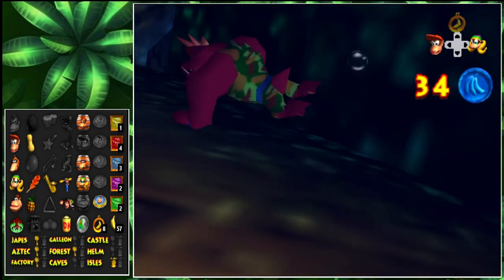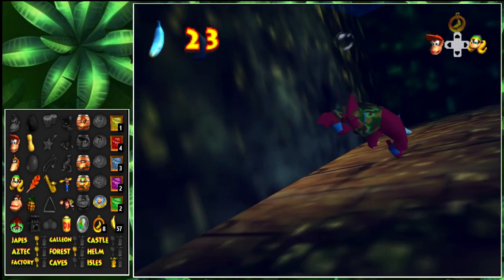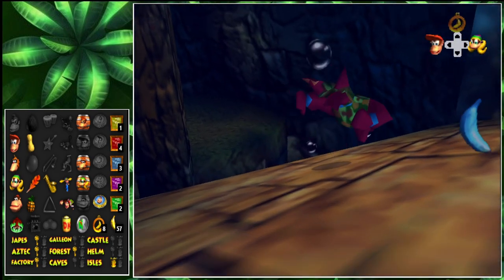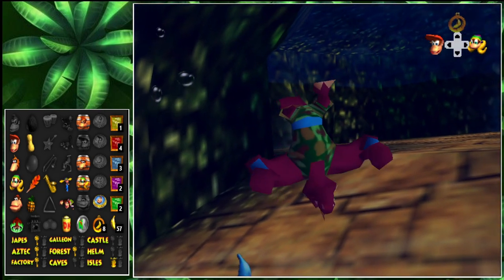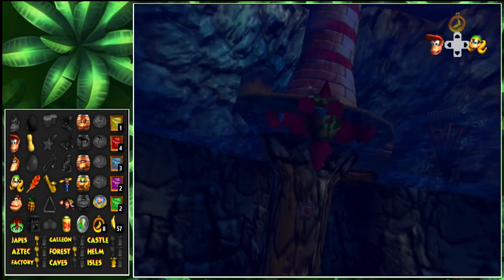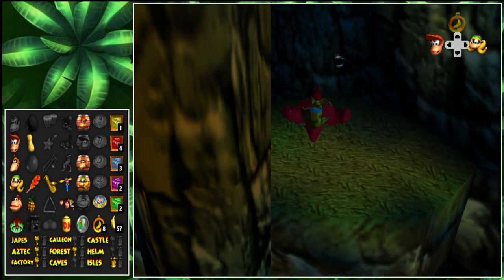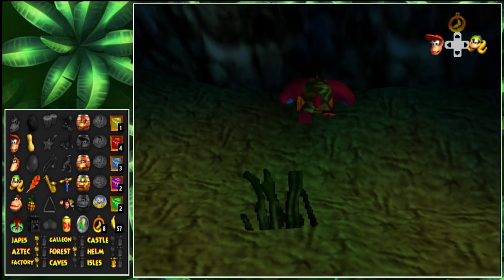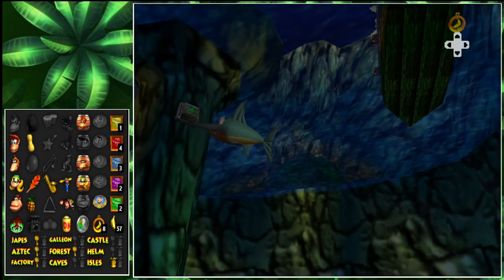I said this in the last episode, but he swims really weird. Like, look at that — it's funny but it's weird. Alright, we're going to need that dolphin — or is it a swordfish? I think it's a swordfish. We need a swordfish. We need to press this button.